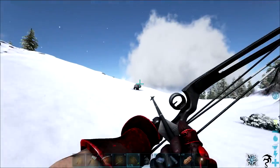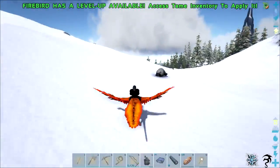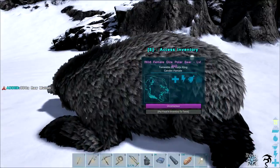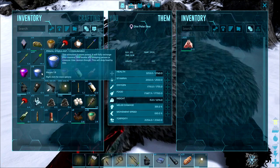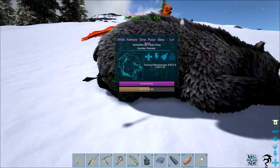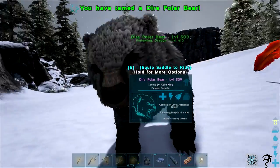We finally got us a polar bear y'all — I've been looking for one of these things forever! Eat that — primal stimulant, tame helper 100. Got an arrow in your butt, dude — I'm sorry! Awesome, we got us a polar bear, finally! Y'all don't even know — I've been looking for one of these things forever.